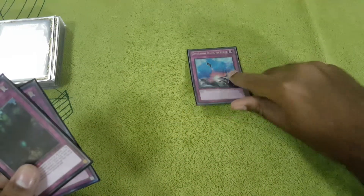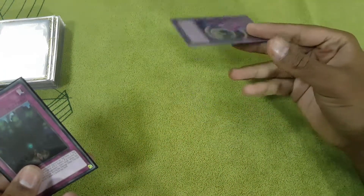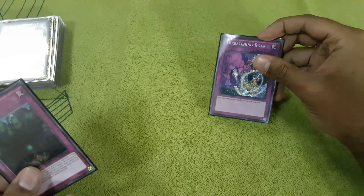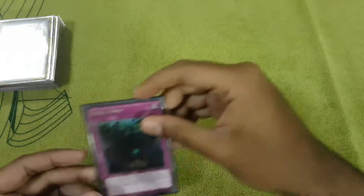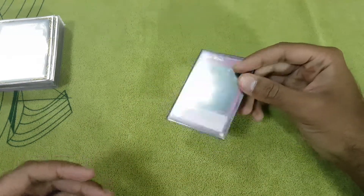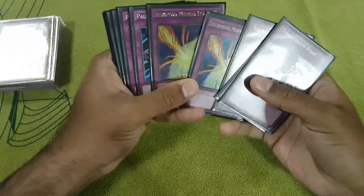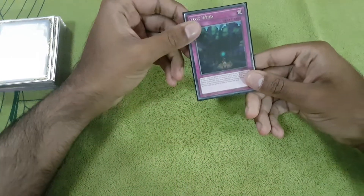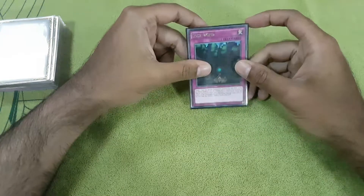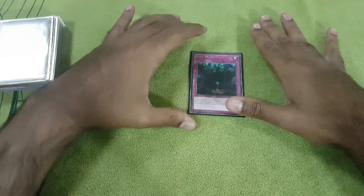1 Compulse — really good card, you bounce a monster and you get a Paleozoic. 1 Threatening Roar — this could be a Torrential Tribute if I decide I don't need Threatening Roar anymore, but there it is. And lastly, Lost Wind — the new card from Raging Tempest. This is better than Breakthrough Skill since you can get it back over and over using that return-from-banish card to recycle it. It actually starts to shine since it's set — you can activate it, survive off it, negate the effect, and cut the attack in half.